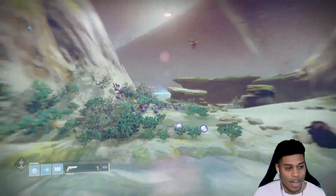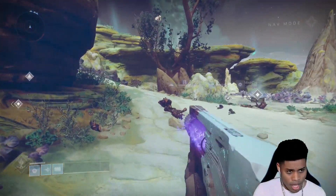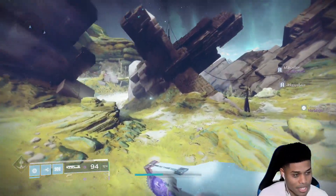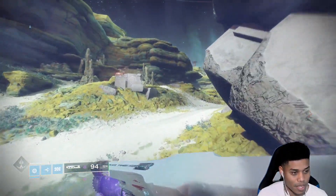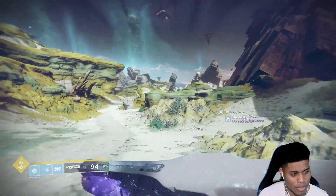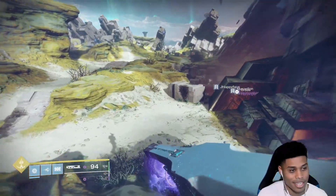We'll walk through that one more time. All I've basically done is, after each one is finished, just fast travel to a different area. So we fast traveled over to the Rupture. All I'm going to do is just run around and wait for the bottom left-hand corner of my screen to say something Taken-oriented. While I'm running around, I'll also check in on what the other people on the planet are doing, because sometimes that'll be an indication of where things are happening — where other people are killing things.